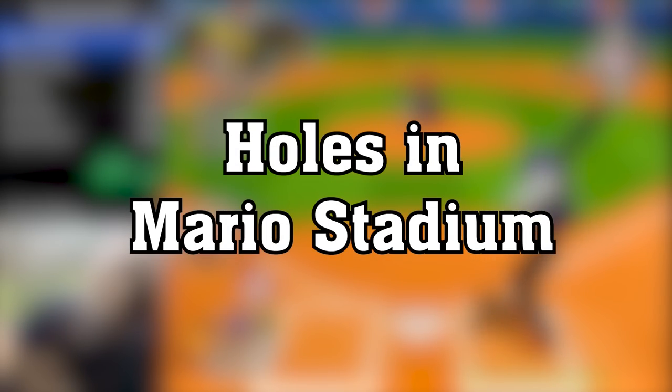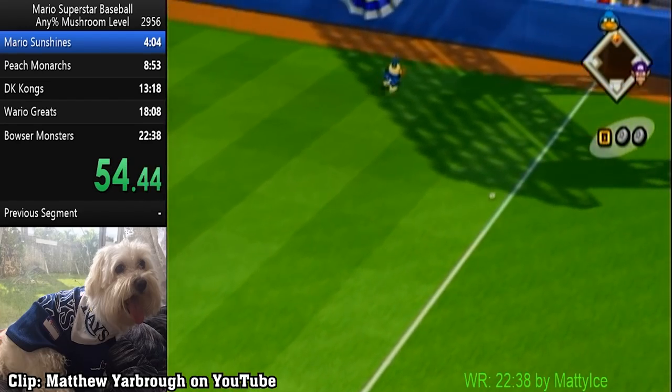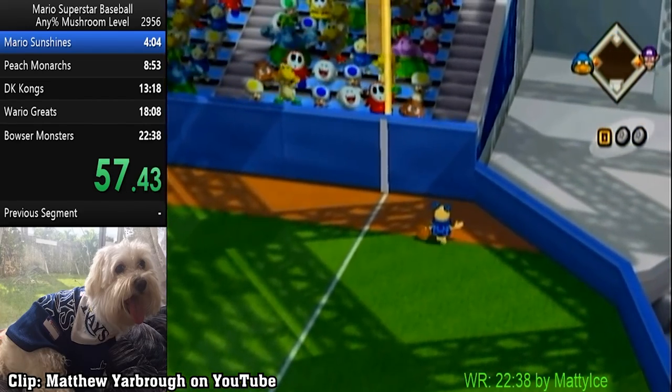Holes in Mario Stadium and Wario Palace. Some star swings are able to pass through the walls on Mario Stadium and Wario Palace. This clip is typically seen during speedruns, usually done on accident.